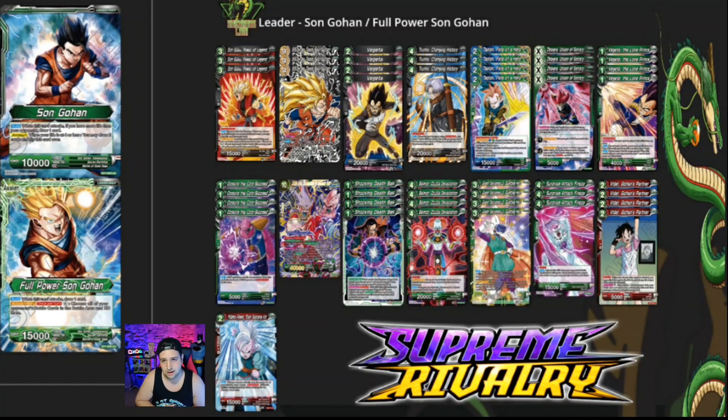Next we're playing Tapion — shout out to Jacob, one of our local players at Gamer's Edge who really turned me onto this card. It's phenomenal. If you're playing green, he costs one green energy — you discard him, draw a card, and at the end of the turn you play him as a 15k blocker. We're playing a lot of blockers that can come out for free or cheap just to have some inherent defense, while still being able to turn them offensive if needed.